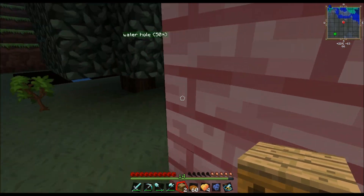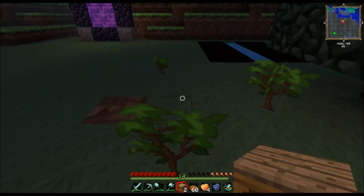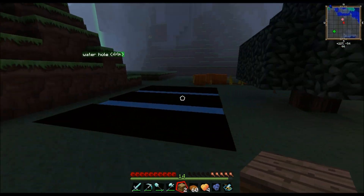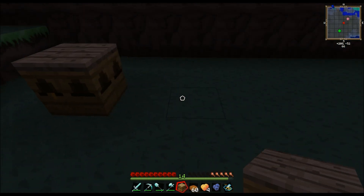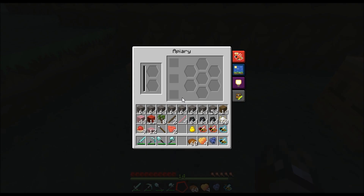Now let's go set them up out here somewhere. I had to throw a bunch of trees in front of my place because I needed normal wood. Where am I gonna set this? I gotta organize this place better. I'll do it over here out in this opening. Stick one there and then stick one there. Okay, let's fill them up.